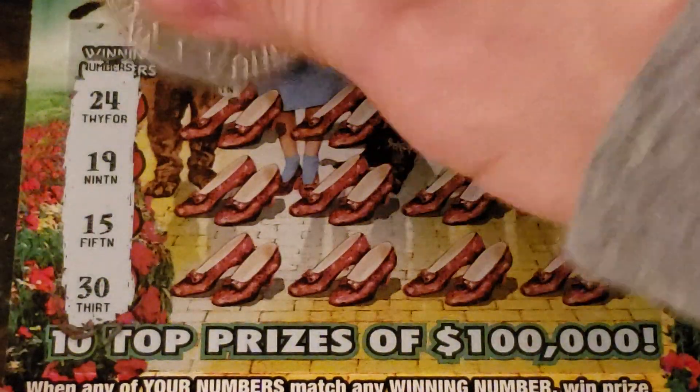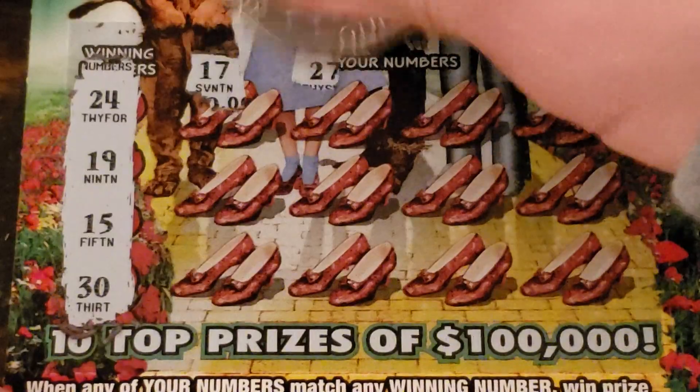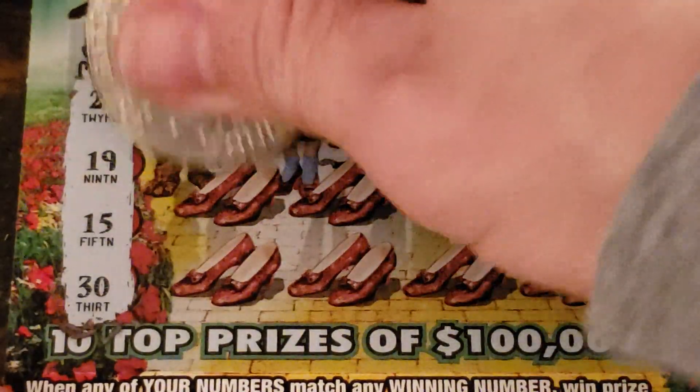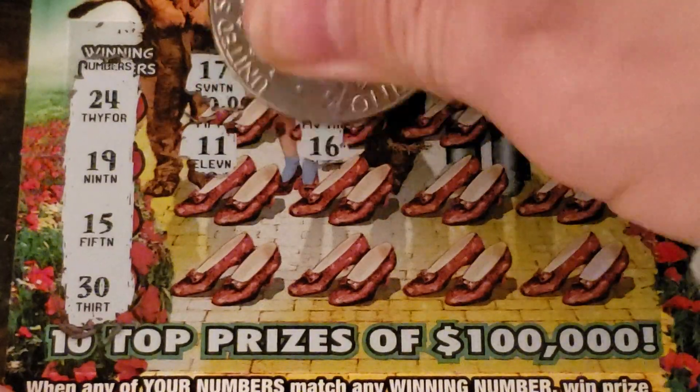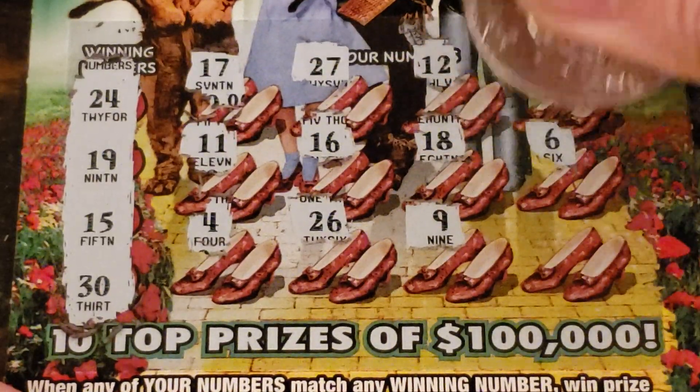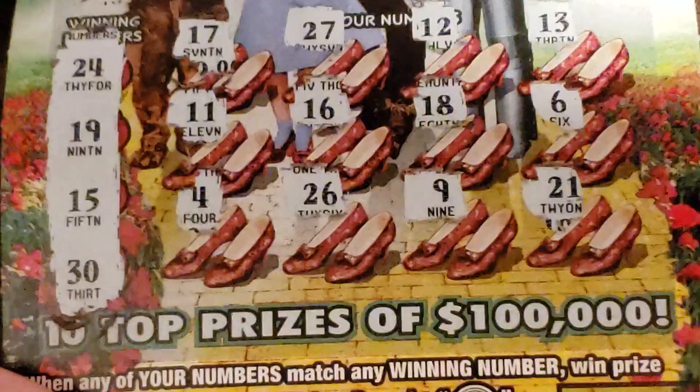First Wizard of Oz ticket: 24, 19, 15, and 30. Then 17, 27, 12, and 13. Then 11 and 16. Then 4 and 26. Then 18 and 9. Then 6 and 21. That's a loser.